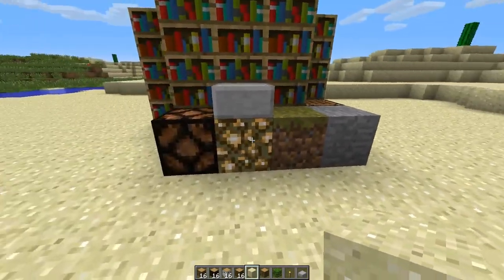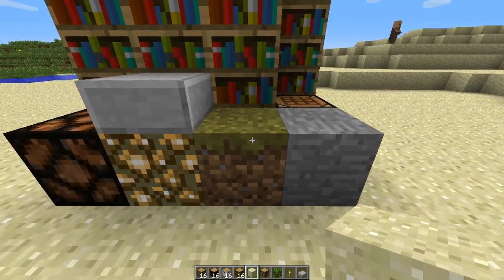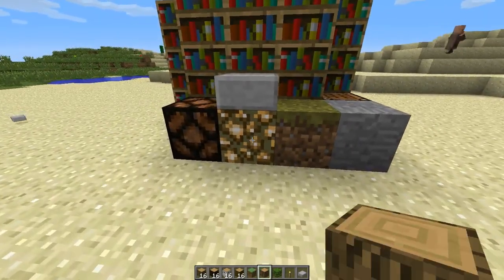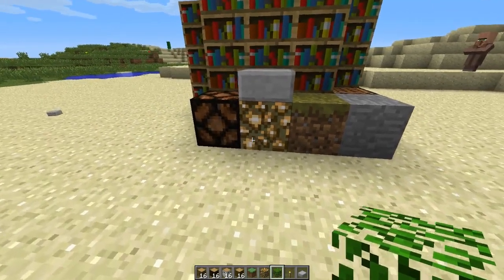It was a little glitchy before. If you middle-clicked on grass, it would give you dirt, but now it gives you grass. Glowstone would give you glowstone dust, which is not helpful at all.